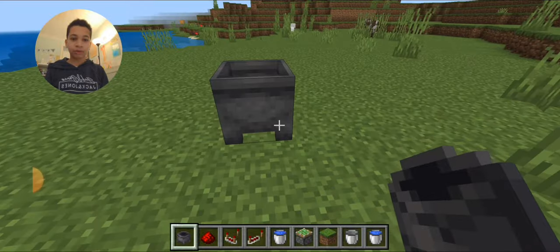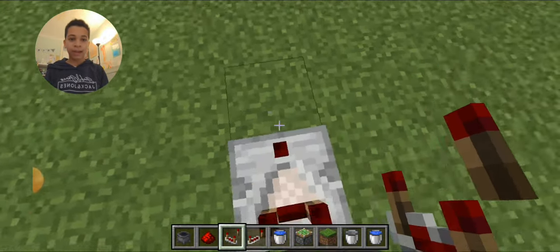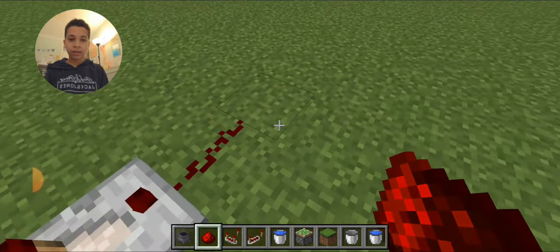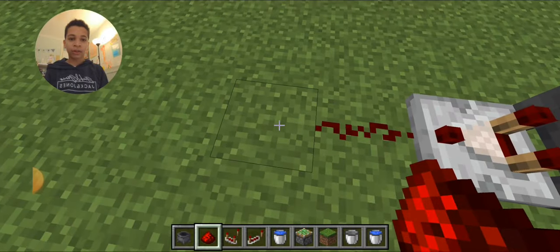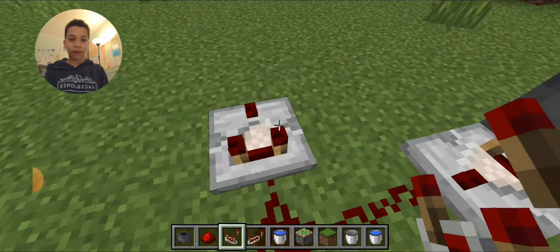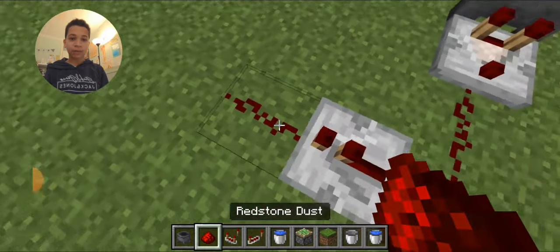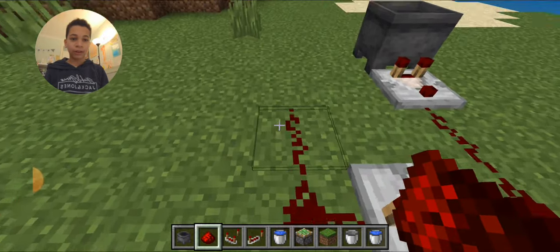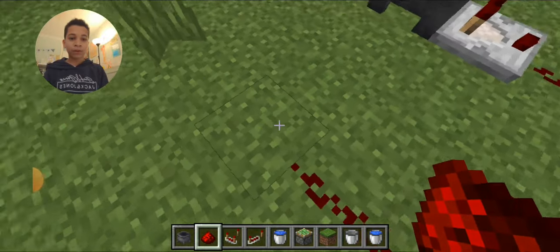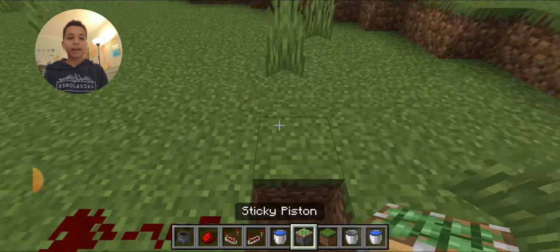So what you're going to do: place the cauldron down right there, then place a comparator right next to it. Then put redstone there and another one there. Then put a repeater right there. Then you're going to make some more redstone coming off of it, coming down into where you want your secret base area, whatever you want to call it, to be.